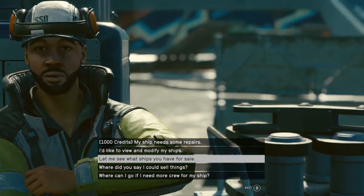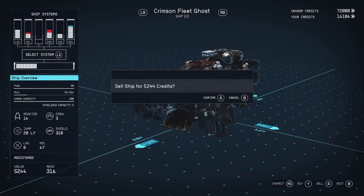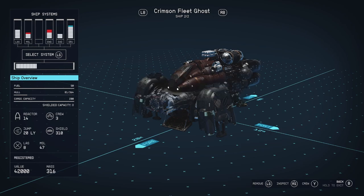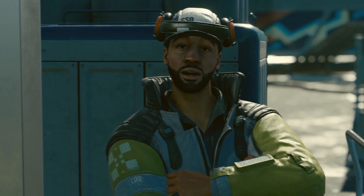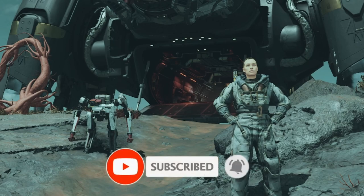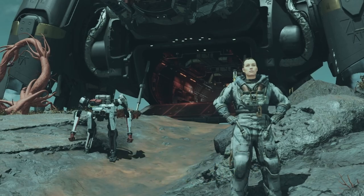Now that I'm at New Atlantis, I can sell the ship to the ship service technician for 5,244 credits. I had to register it for 4,410 credits, so that's a profit of 834 credits. I sold a stolen ship for profit, and I also scanned a few things along the way. Let me know if you think it's worth it to steal and sell ships in this game.